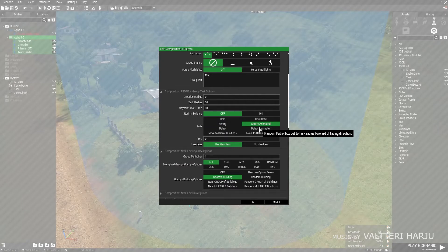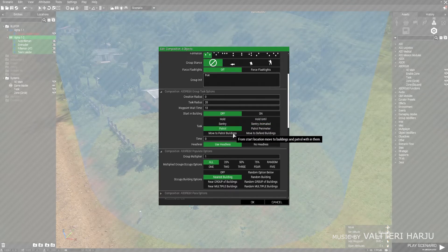'Sentry animated' is similar to hold, however they'll perform animations — scratch their heads, check their weapons, that sort of thing. 'Patrol' generates random waypoints within the task radius and they will continuously patrol, renewing themselves until they die or get into contact.